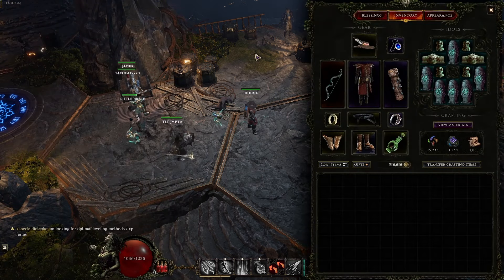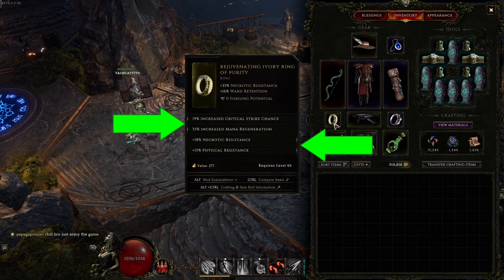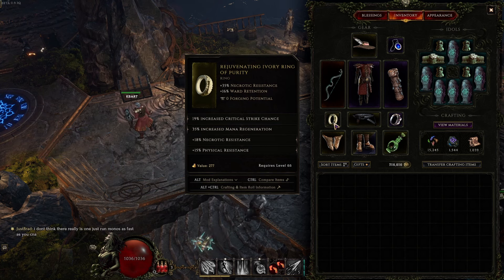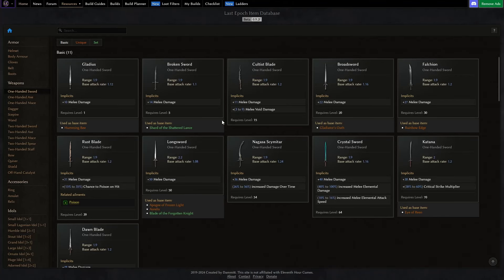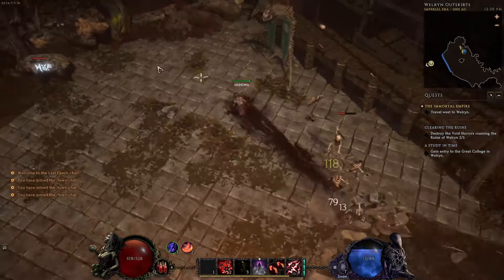Another important thing about Last Epoch: every item in the game has four affixes — two prefixes and two suffixes. You can see the two dots on the left are the prefixes and the two on the right are suffixes. Prefixes are generally your offensive affixes and suffixes are generally more defensive. On top of that, the game has base items with their own implicit stats. As you level up you gain access to higher base items, but lower-level base items will still appear as well.